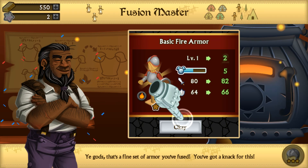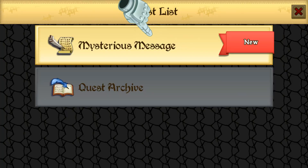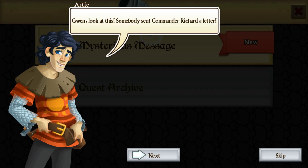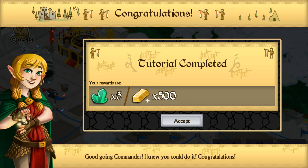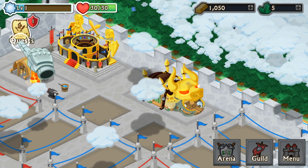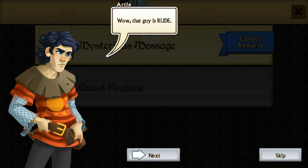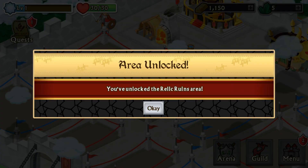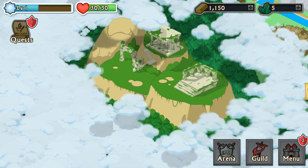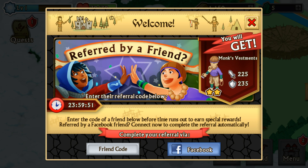This quest — mysterious message — let's check it out. I completed the tutorial and I get five gems and 500 gold, that's pretty cool. Collect rewards — I unlocked Relic Wounds, okay. There's a 'referred by a friend' option but no, it was not referred by a friend.